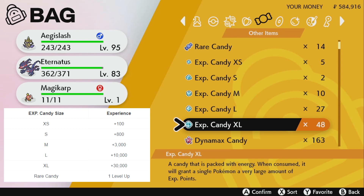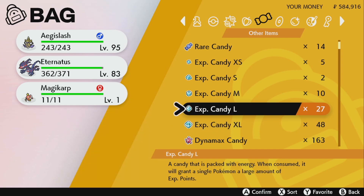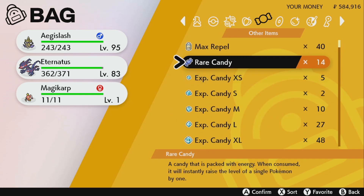You get the XL candies from five-star raids — sometimes one to three per raid, usually around that range, and you'll also get a couple of large ones along with them. You're going to want to hoard these up. You get them quite quickly if you do a lot of raids, so just keep hammering the raids and you'll get tons of candies.